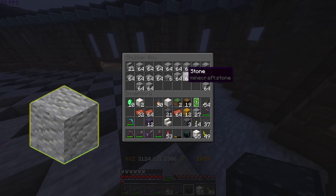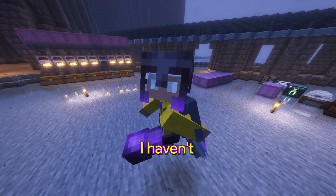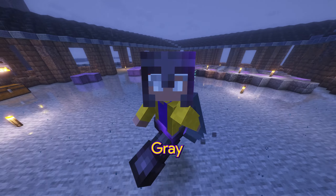We need more andesite, stone, tuff, and a new block I haven't been using yet: light gray wool.